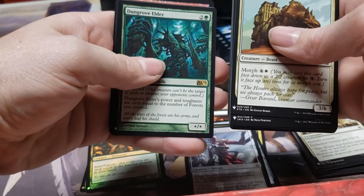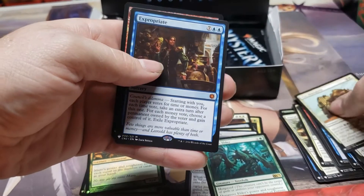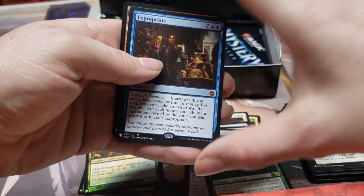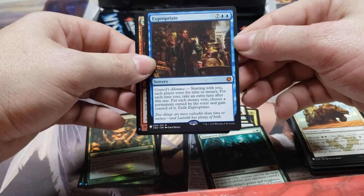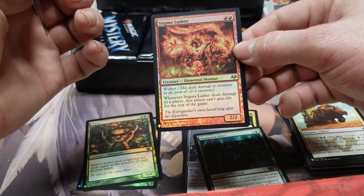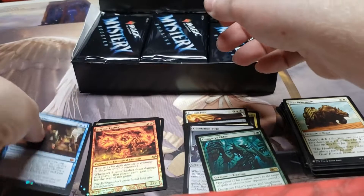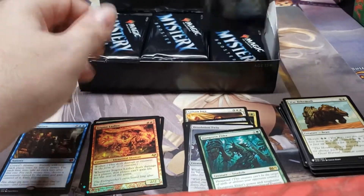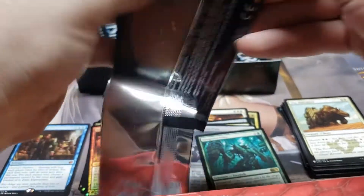Tip of the False God, Dungrove Elder. Expropriate! That's one card I've been looking for in this set and haven't pulled yet. I'll definitely put it in one of my Commander decks — I think it's sitting at $20 right now. And we got a Foil Stigma Lasher. At least we're hitting some hits in this one that I haven't hit in other boxes.